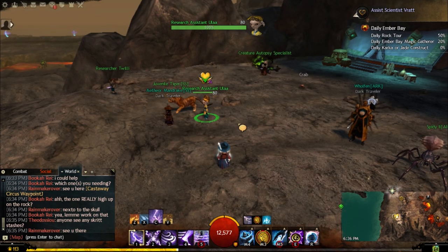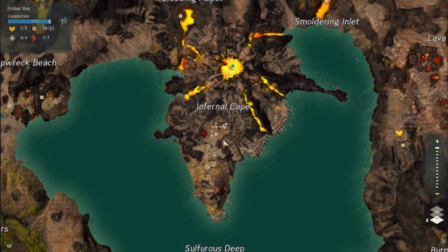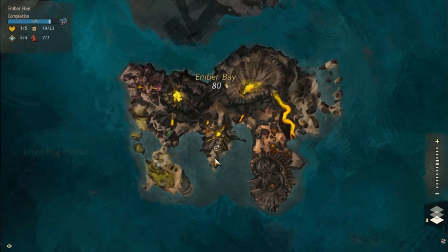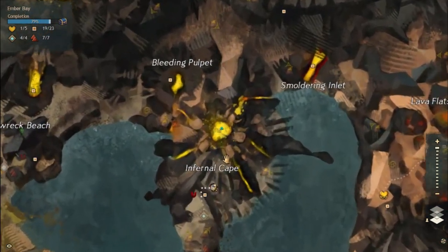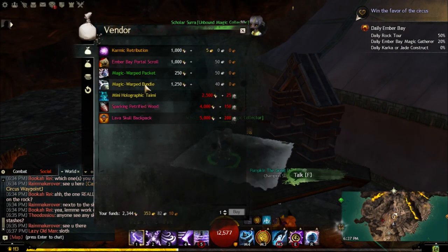Now you might be wondering: I know how to get all this Unbound Magic, Petrified Wood, and Blood Rubies — what's the point of having all this Unbound Magic? What you can do is actually buy packets and bundles. These were introduced in Bloodstone Fen but you can buy them from Ember Bay as well. Head to the main waypoint in the Fire Island Chain — the first waypoint you reach when you enter the map — and there's a vendor right there that sells the bundles and packets.